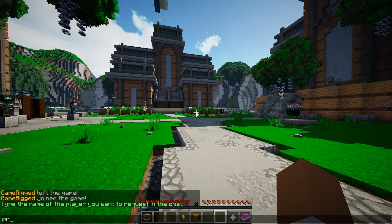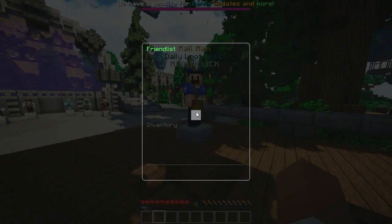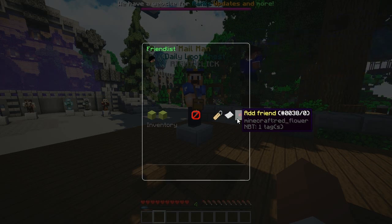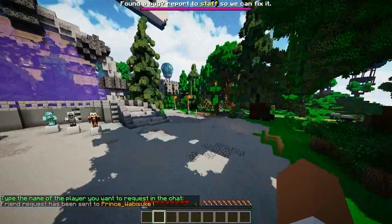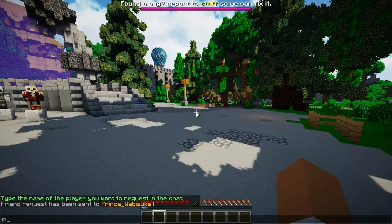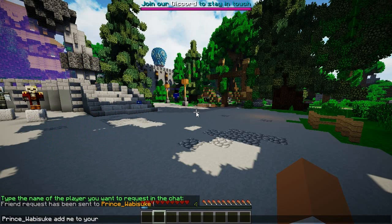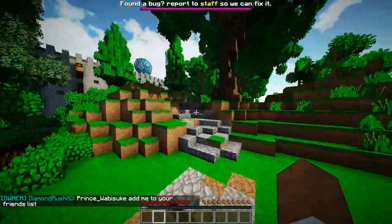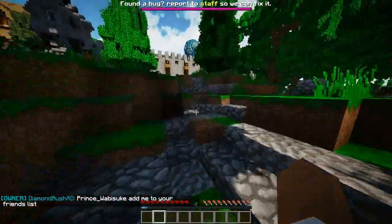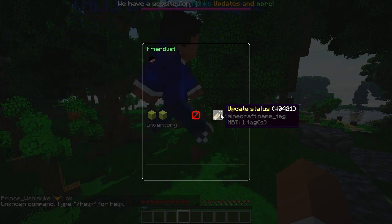I'm gonna go ahead and friend somebody. I'll click /f, then click 'Add Friend', and I'm going to search for my friend Prince. I sent him a friend request and told him to add me. This isn't a difficult plugin at all to be honest — it's actually quite simple and easy. I'm just waiting for Prince to accept it.